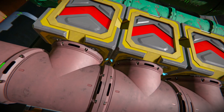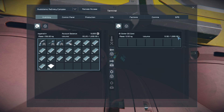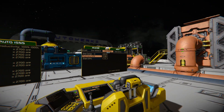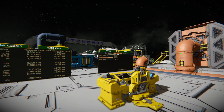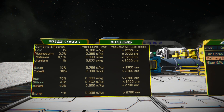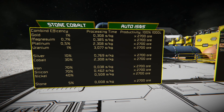The major problem with setting this up is that a sorter has 1000 liters of inventory. That means no matter what, you cannot set the sorter to only let 100 liters through. So you have to handle 2700 ores for every cycle step. I got this information from the Space Engineers wiki.